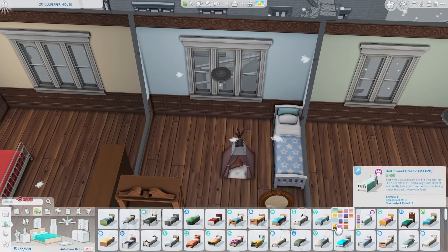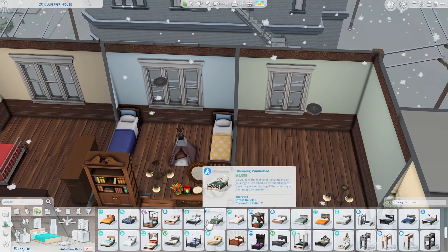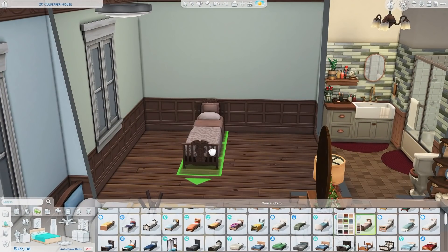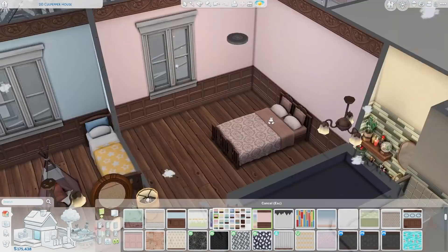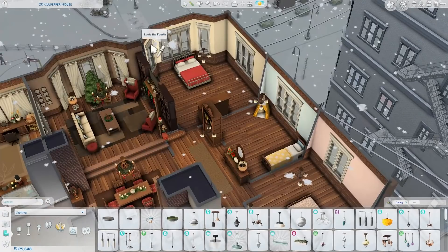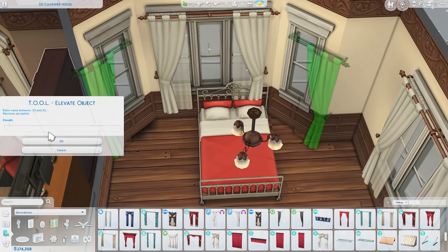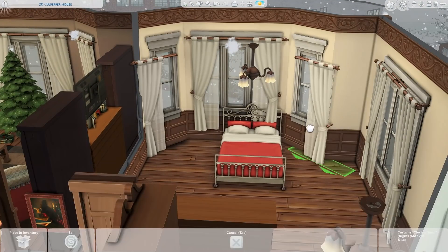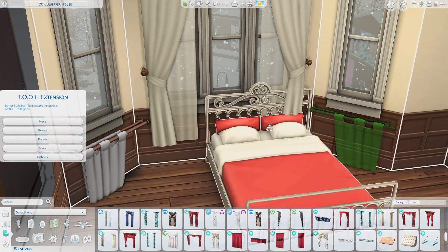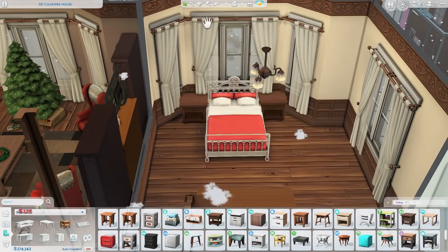In the parents' bedroom I placed another CC fireplace — it was too cute to not use again. I placed beds in the other rooms to get an idea of layout and how many sims would be living here. This apartment I was more focused on decorating it for Christmas and making it look cute with the CC. In the master bedroom I used the same bed from my last Christmas build — this time in solid red rather than red plaid, still Christmassy but a little different.